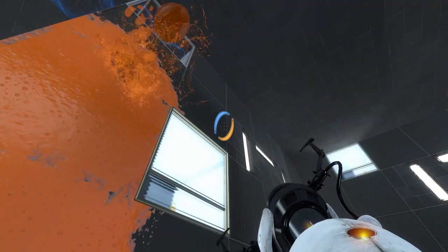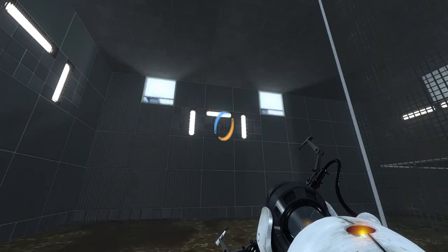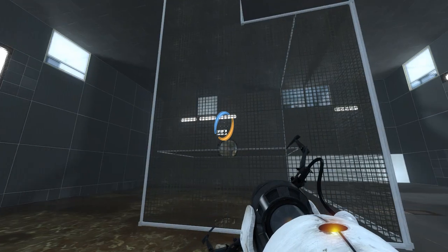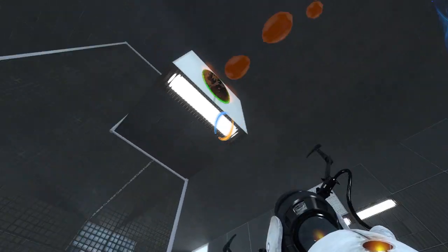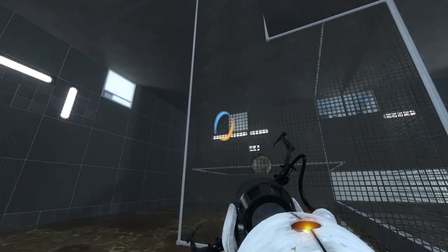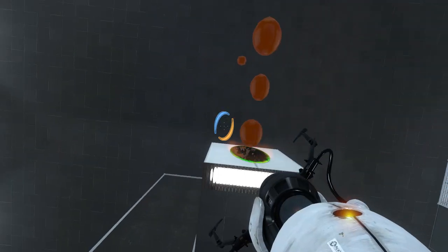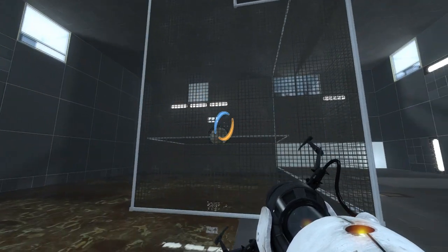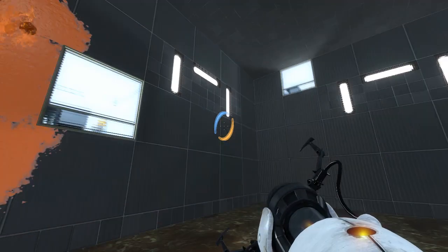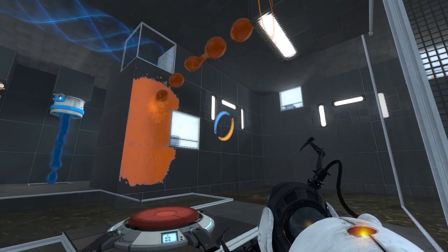Strange... There are some designated spots marked with lights. Ohhhh... I think I see how this is gonna go down. We have to come out of this portal at an angle — bounce, bounce, land. I think that's what we have to do, anyway. That would be my guess.